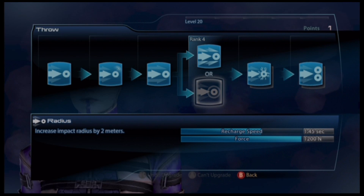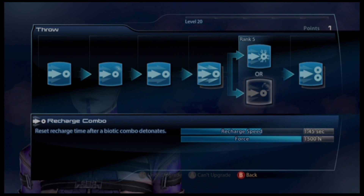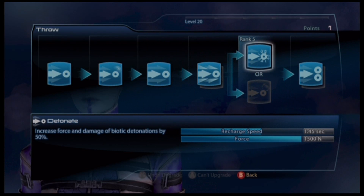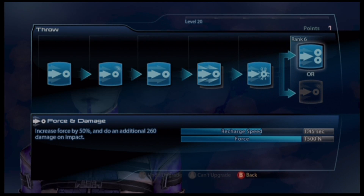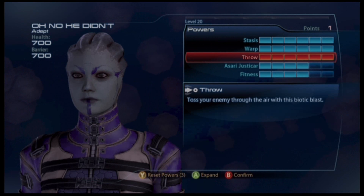For Throw, I really like this power. On rank 4, Radius always seems buggy to me — I never see multiple enemies get hit, so I always go Force to make it much more powerful. Rank 5, go Detonate — your biotic combo between Warp and Throw will be so powerful, and you'll see a lot of kills from biotic explosions in this gameplay, even with a heavy weapon. Rank 6, Forced Damage is the way to go — you don't need Recharge Speed since this power is already really fast and you can practically spam Throw.